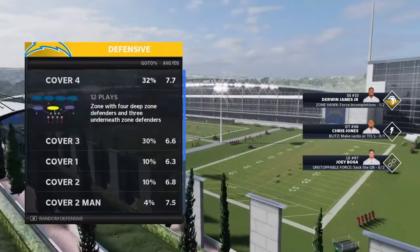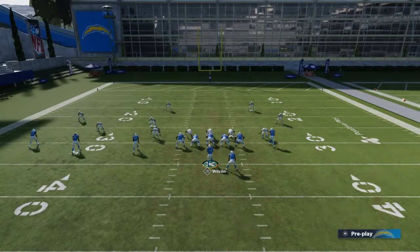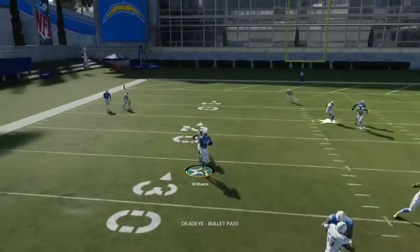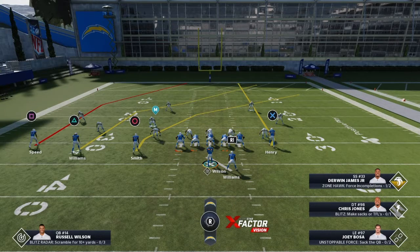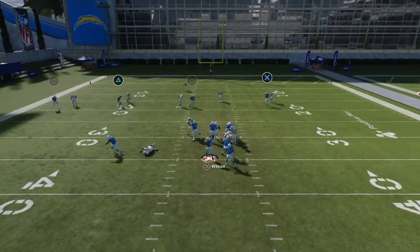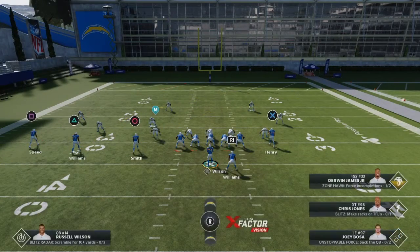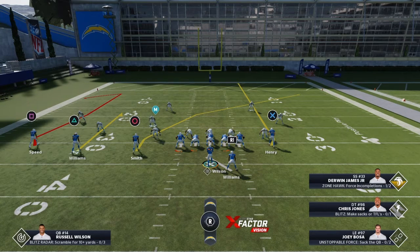Play action. Let's go man. So you put triangle on a hitch and watch what man coverage does — it kind of guards it. Now you need to learn how to lowball. Once you see your opponent doing that, instead of putting him on a hitch, put him on a curl — triangle and down on the left analog stick. Now snap the ball and push a lowball pass: L2, then the button, bullet passing. That's going to allow your wide receiver to shield his body with the ball.